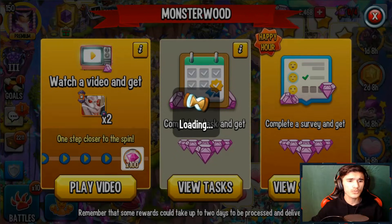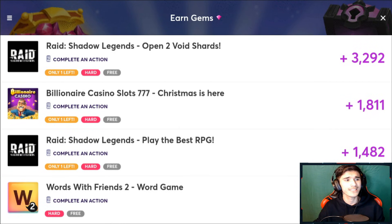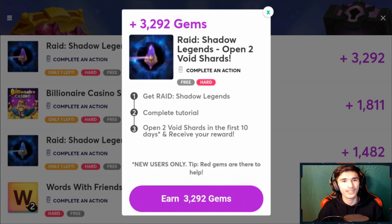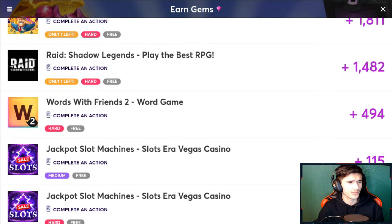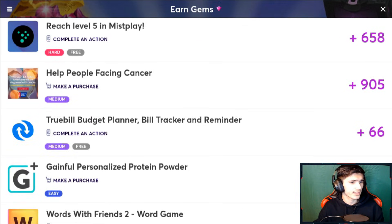You can also do the ones where you just start a free trial, get the gems, and that's it. You don't have to do those paid ones. You can also do offers that don't require any credit card or any money at all — like this one where you just download a game, open two void shards in the first 10 days, and receive your reward. It won't cost you money unless you decide to go pay-to-win on that game.